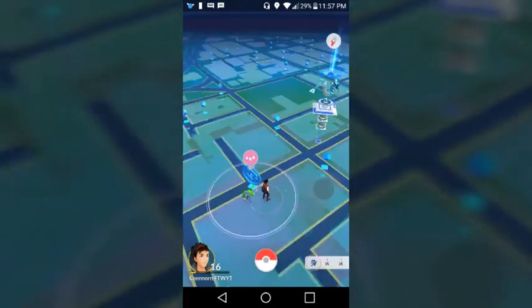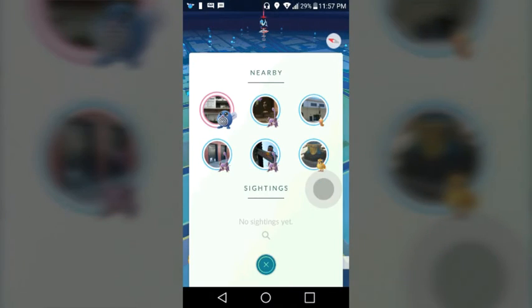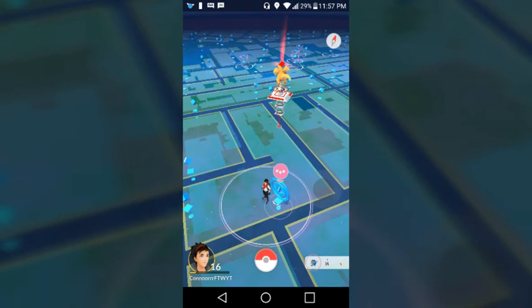The only downside is that if you live in a town or somewhere not near any PokeStops, the sightings page isn't really helpful. But if you live in a big city, it's so helpful. There's not as much stuff as I thought there would be here — the Pokemon fled. Check the nearby list for other Pokemon.